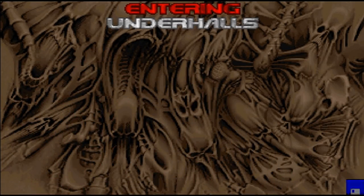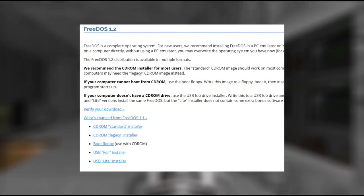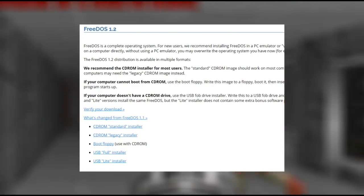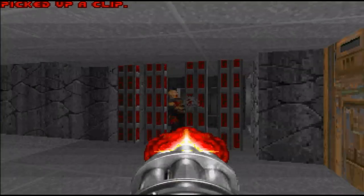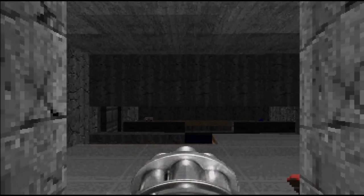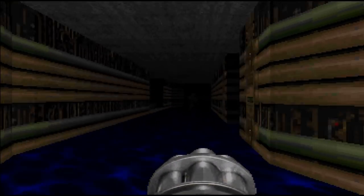I just briefly want to talk about how you can obtain FreeDOS. If your DOS PC can boot from a CD-ROM drive, just download the ISO image. Note that there are two versions: a standard ISO image as well as a legacy ISO image. This basically has to do with the way machines boot. The standard image uses a more modern approach which happens to fail on some older computers. If that happens to you, just try the legacy image and that should sort it out.